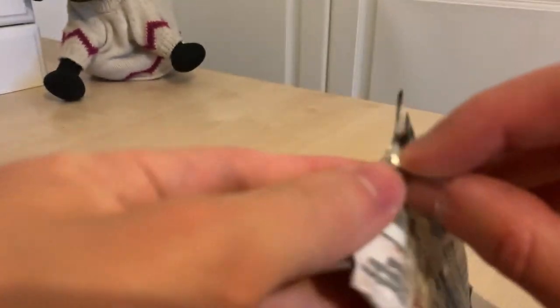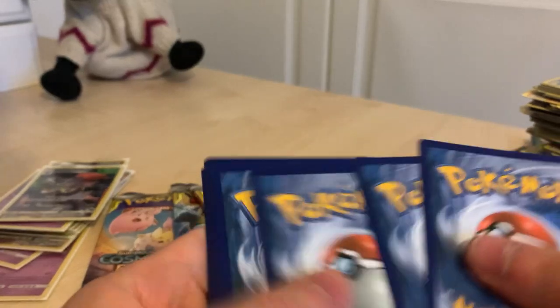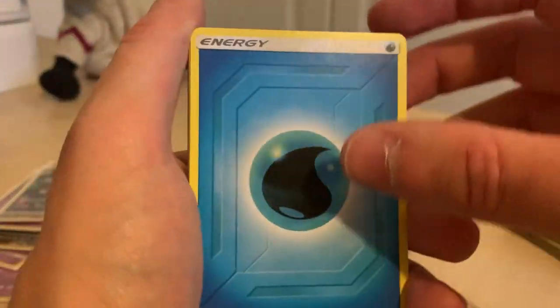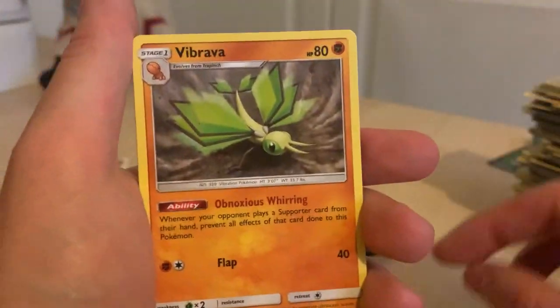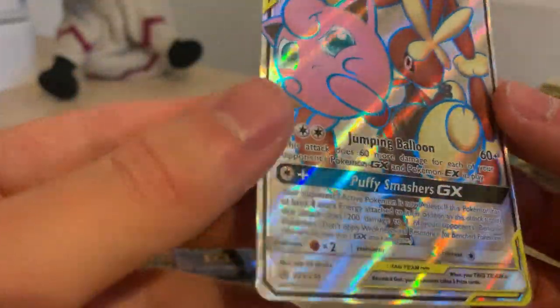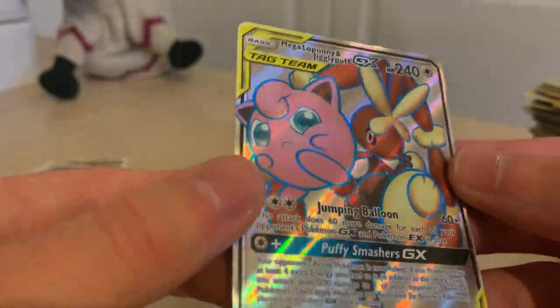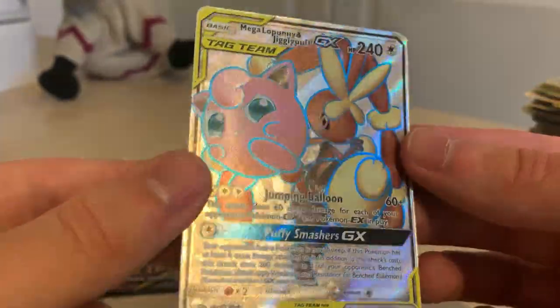Let's go for another Blastoise. I can't believe we managed to get so many different Blastoise — like all the different variants of Blastoise and Piplup. So this one is going to be a holo or better. Come on now, let's get a decent one. I think it's another standard GX — but it's a Palossand. And very nice — this is actually an ultra rare: a Mega Lopunny and Jigglypuff tag team! That is pretty sick. I'd rate that. Very nice indeed. It's not Palkia and Dialga though, but it's still decent.